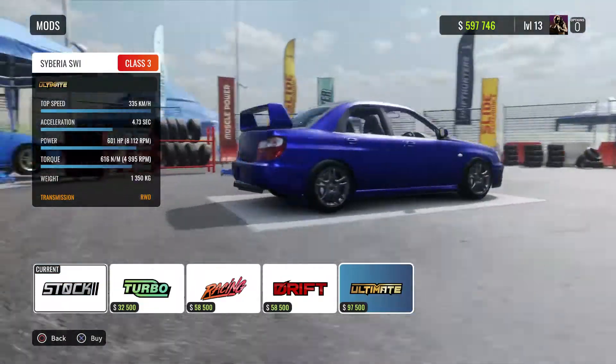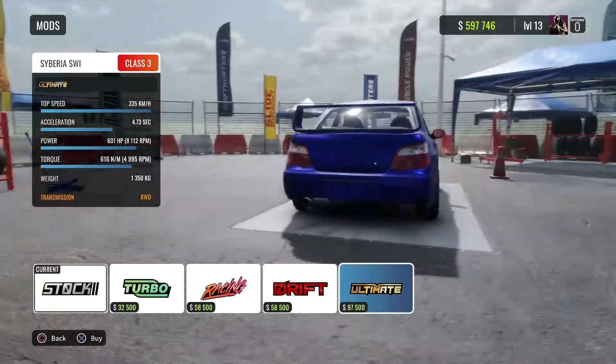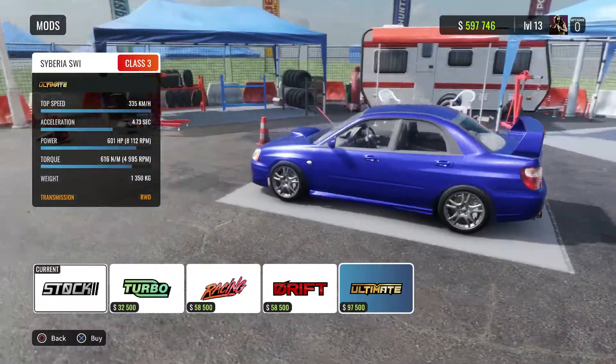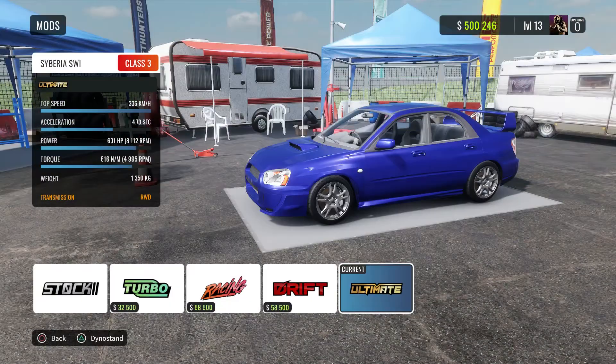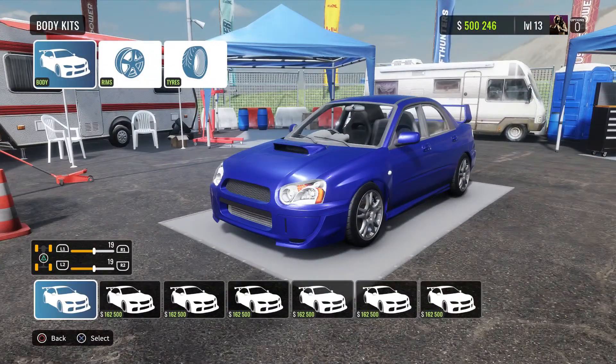Let's go to the full mod — the ultimate 601 horsepower, 3250 kilos, rear-wheel drive transmission of course because it is a drift car. I need 7,000 for that. Geez, these cars are getting expensive.